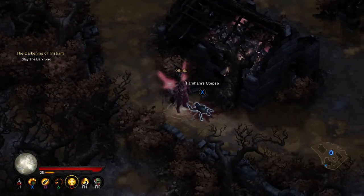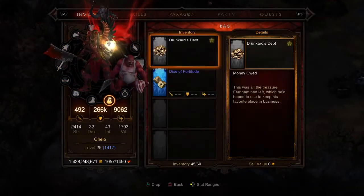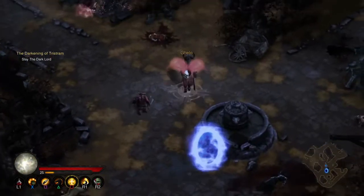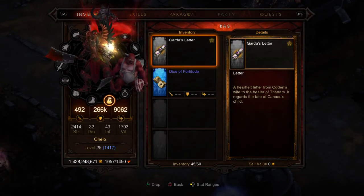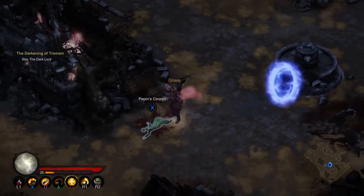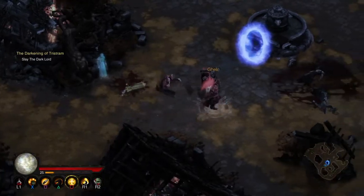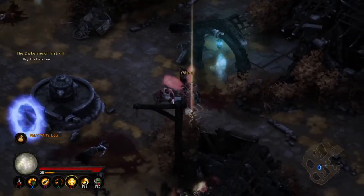When you click on them normally they won't work — you can't talk to them. But now that we have the Witch's Brew, we can talk to Farnham down here. When you click Farnham, the Junker Depth becomes available. Then go to Ogden — he will give you the Garda Slayer. After that, you can talk to Pepin and get the Healer's Prescription. Finally, go to Griswold last and he will drop the plan.